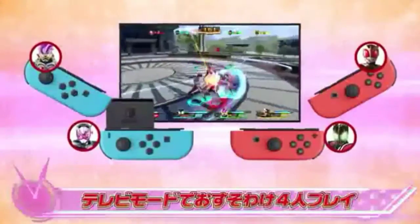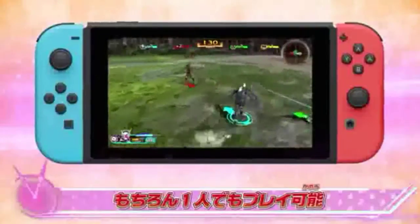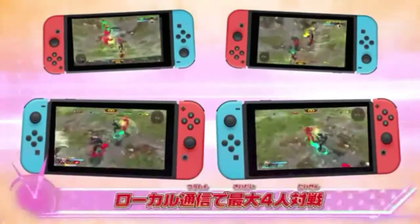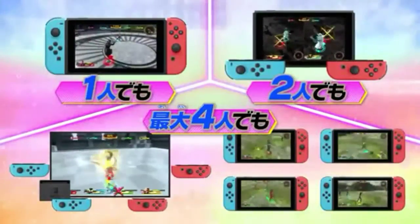We also get to play as most of the main riders of each season and use their final forms, going from Kuuga all the way up to Build. It also looks like secondary riders are getting their final forms too, and I'm hoping they include all of the secondary riders.